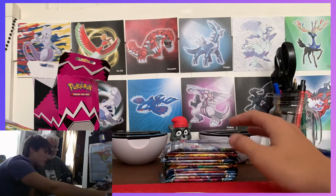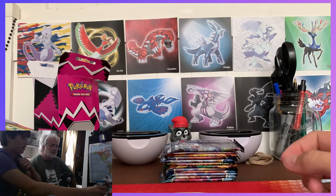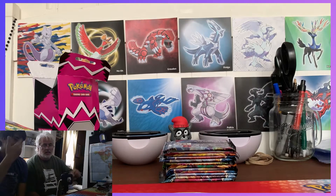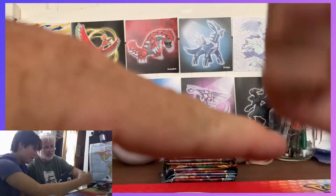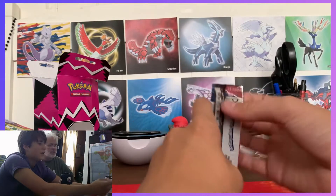We're gonna split up these packs and do the pack battle. These aren't shelved or sorted, we're just gonna pick and choose as we go. To decide who goes first — heads or tails? You already put away the Marnie coin. Rock paper scissors — shoot!